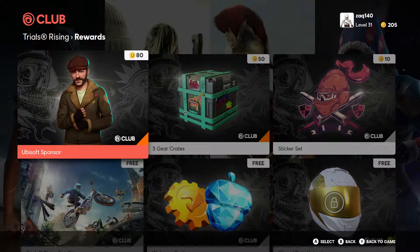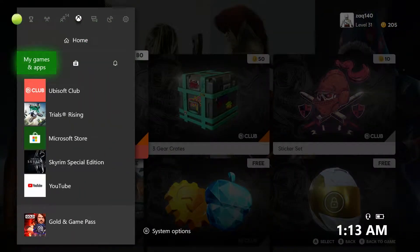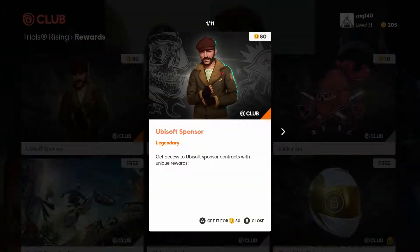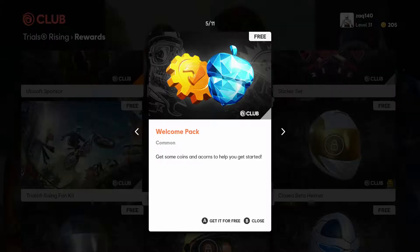By just signing up and downloading the Ubisoft Club application, you're able to log in and as you play the game you can earn achievements across all Ubisoft games to earn points in the top right, to then get special offers like the Ubisoft sponsor.